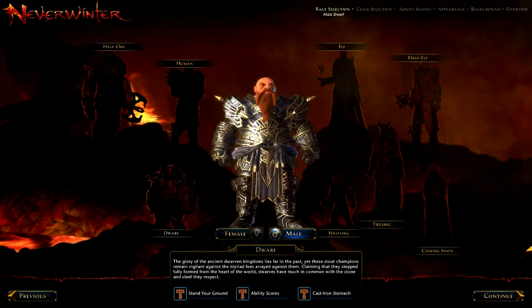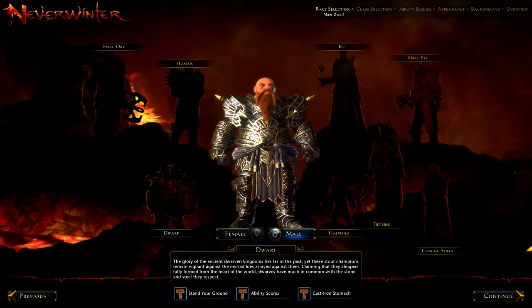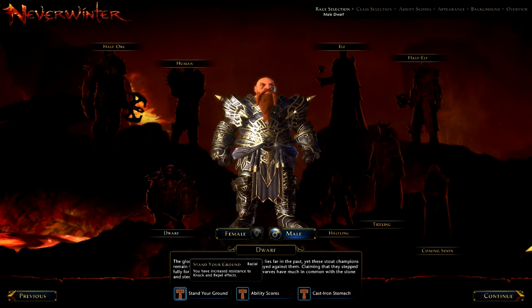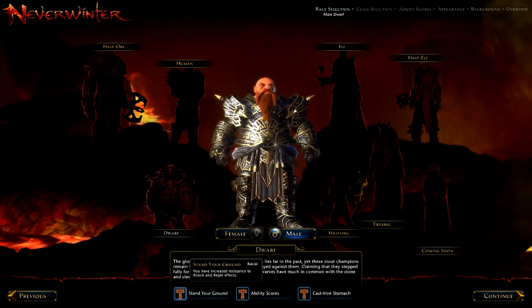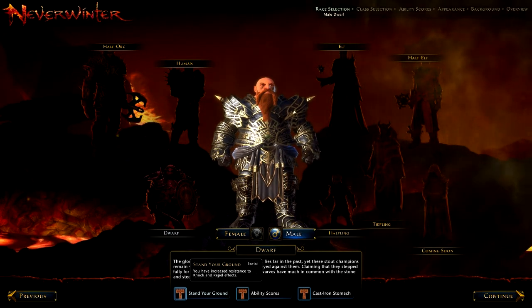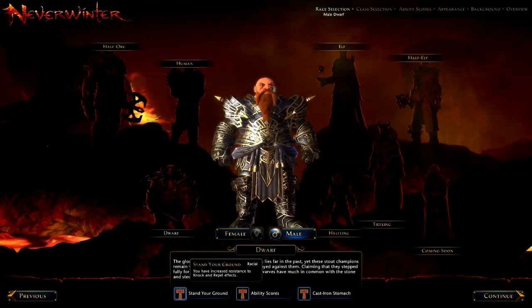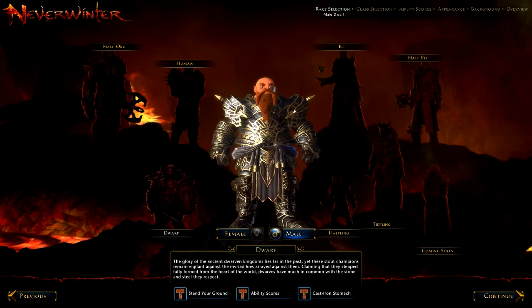Now we move on to the Dwarf. These little guys, as you might imagine, are very good Guardians — obviously being the tanks. They have to stand their ground, which is in fact the name of one of his abilities. The Stand Your Ground passive allows you to resist knock and repel effects, which is very good when you're going to be the tank standing in the middle of all the damage. You would be pushed back, but you're a Dwarf — you stand your ground.